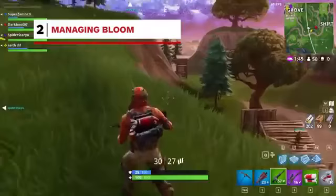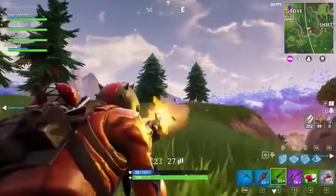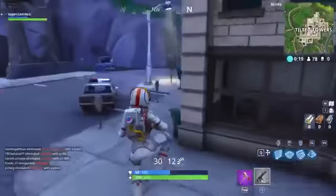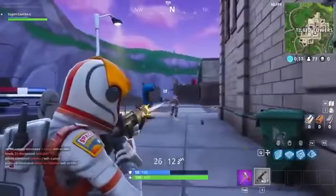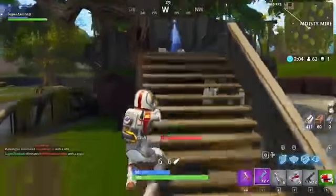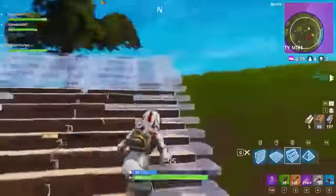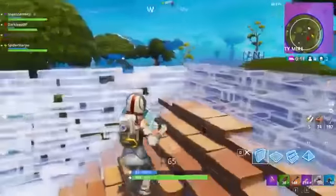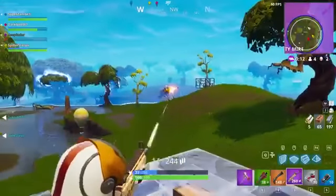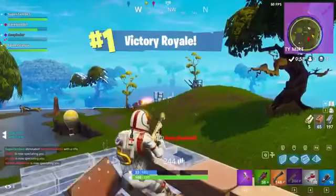Bloom is a very real mechanic in Fortnite combat. Bullets fired from your weapon can land anywhere within the inside circle of your crosshair. Understanding that the size of your crosshair changes depending on what you're doing is vital during combat. Jumping makes the crosshair larger and harder to hit your enemies, while standing still and aiming in shrinks the crosshair considerably. Every time you fire your weapon, the bloom of the crosshair will expand, so shoot in controlled bursts rather than holding down fire.